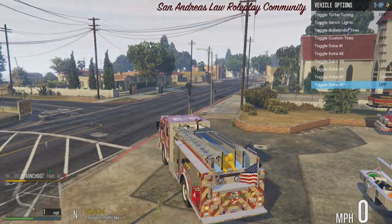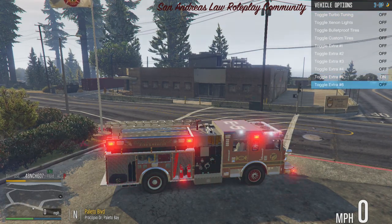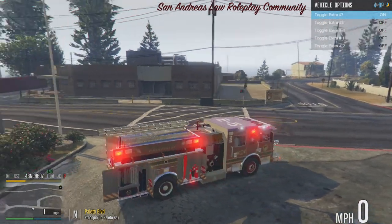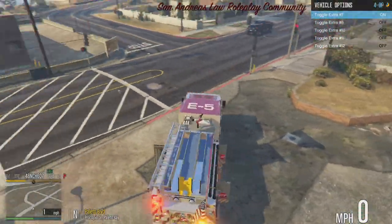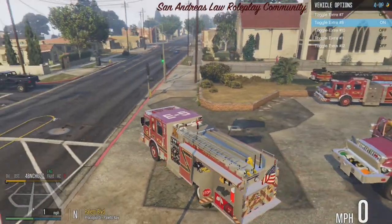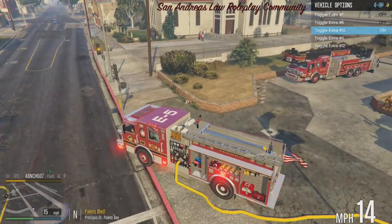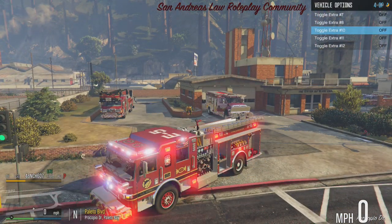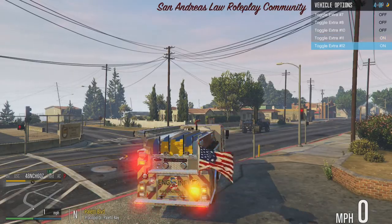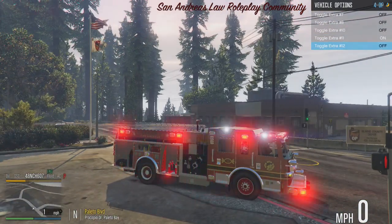Extra six: doors — when you are driving you need to have extra six on. Extra seven: first set of compartments open on the vehicle. Extra eight: second set of compartments. Extra ten: fire hose with fire hydrant. Extra eleven: extra hose on the back. Extra twelve: lighting for the gauges on the side of the truck.